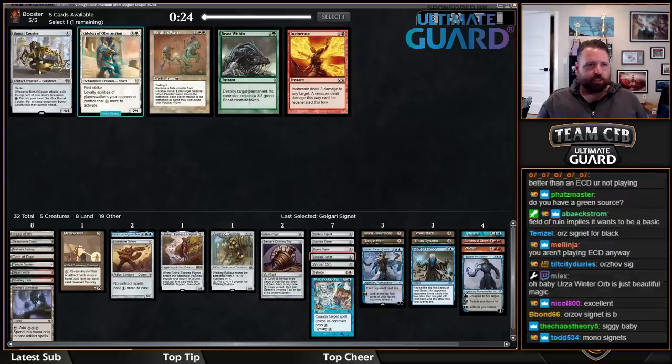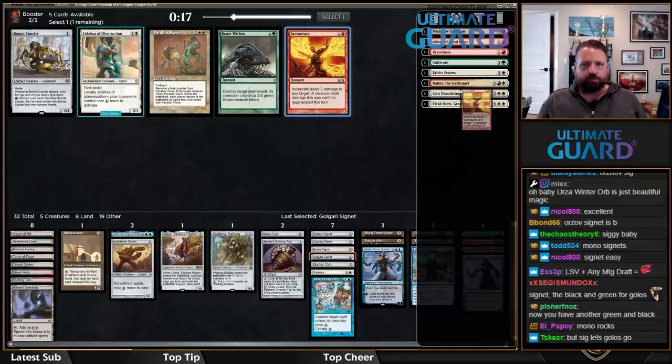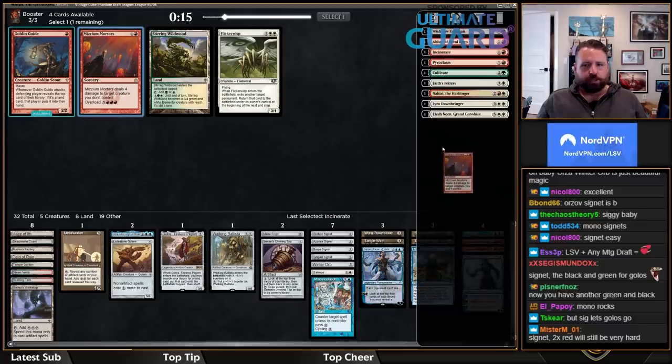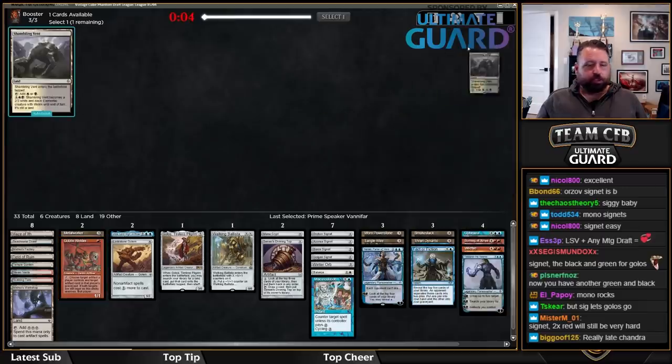Do I hose their Planeswalkers, or do I just take Incinerate here? I think I'm just taking Incinerate. There's also Beaumont Courier. Mortars is a fine sideboard card. I don't think I want Stirring Wildwood. Late Goblin Welder — not inconceivable that I play that. That was a late Chandra, for sure.